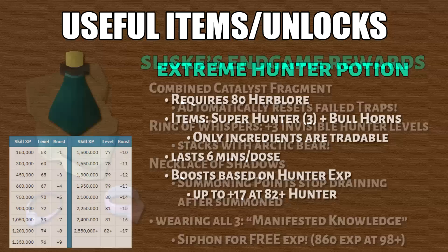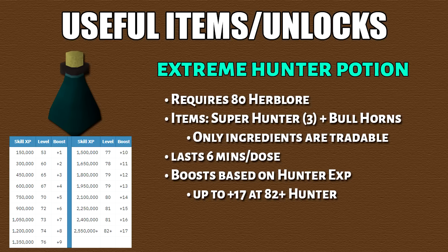The extreme hunter potion requires 80 herblore to make. This potion is untradeable although the ingredients are tradeable. Similar to overloads, when you drink this potion the boost will last 6 minutes constantly. At 82+ hunter it will boost 17 hunter levels, so when you're level 70 hunter this item becomes a lot more useful.